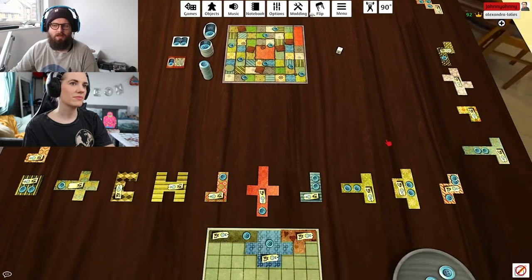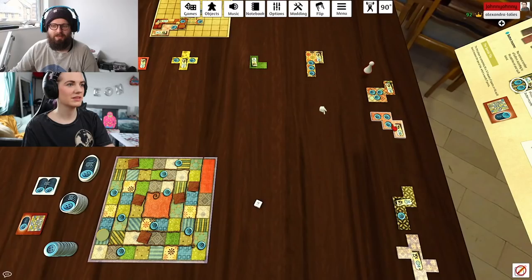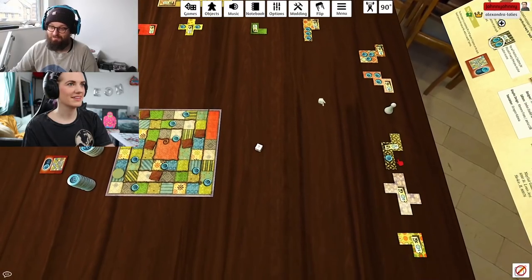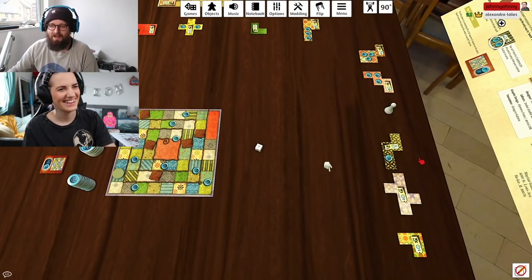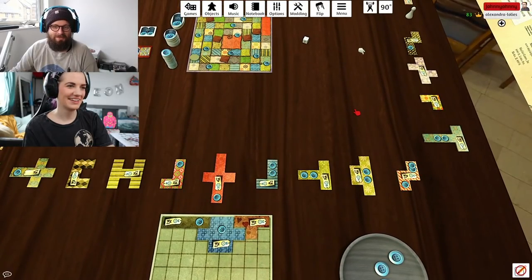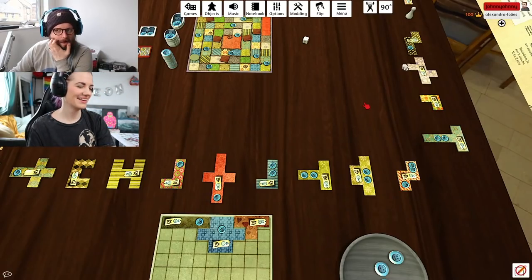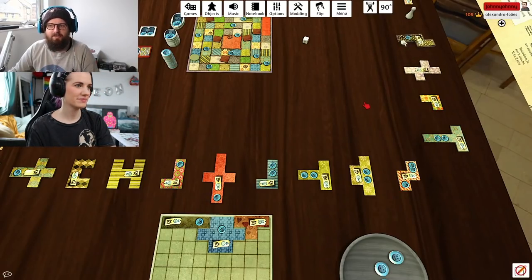One, two — if you land on top of me it's still your turn. You've got to move your neutral token. Now we're cooking with buttons!